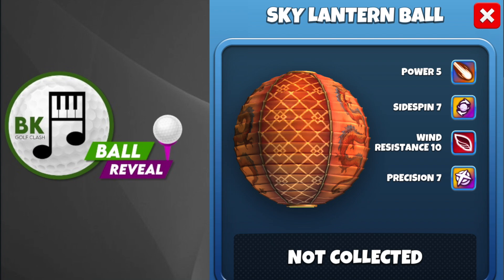Of course, that equates in old money to 2.5 power, not as in the old Berserker. So, Power 5, Sidespin 7 — that is 3.5 bars of Sidespin per side. You have Wind 10, which is as good as it gets.